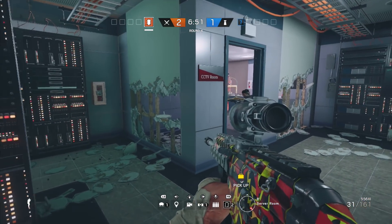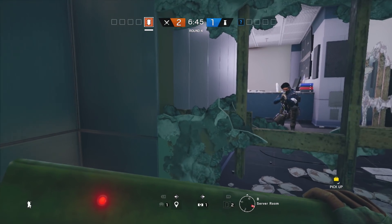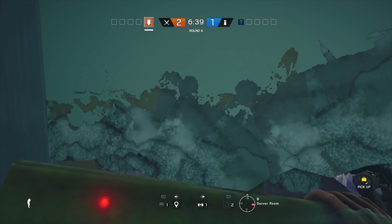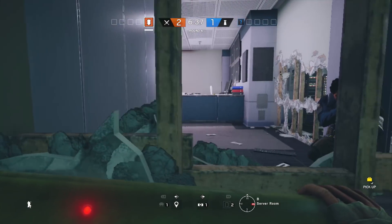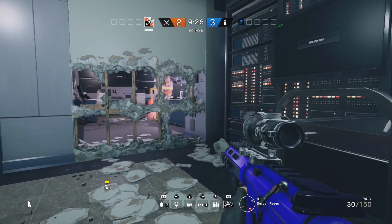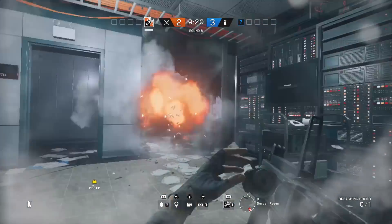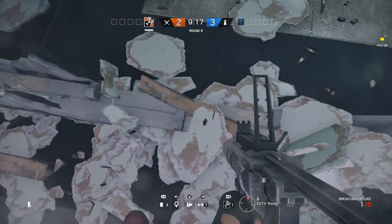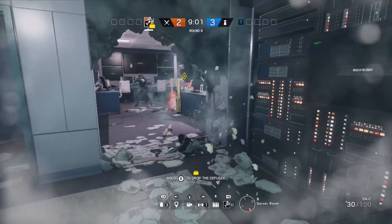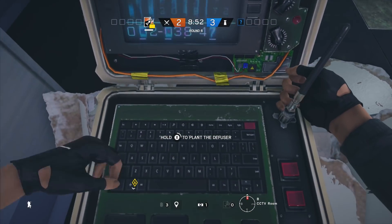This is also going to work on the second server room wall - it's going to be the same thing because you're just shooting out the drywall and leaving just the support beams. One of the first counters to this is if you have an Ash that's still alive towards the end of the round - it's not reinforced, so you will be able to shoot the support beams with your Ash charge. That will blow up the surrounding area, so that is one thing to keep in mind. Overall the majority of the time this is going to get opened up anyways.